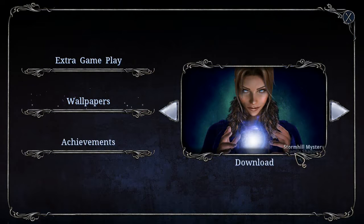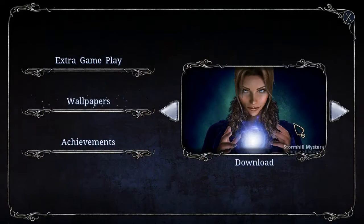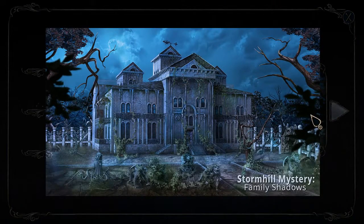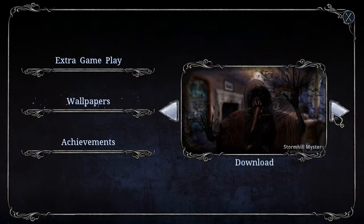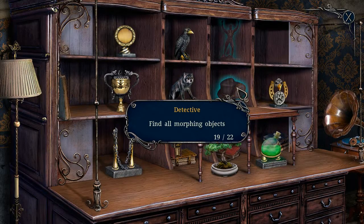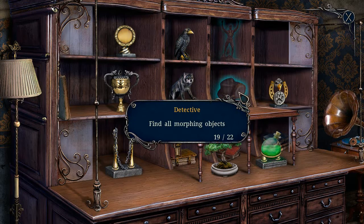Let's look at some wallpapers. Oh, it's like the map. Mansion. Okay, those are the wallpapers. And we have some achievements. Did not find all the morphing objects — not surprised. And therefore did not earn every achievement in the game. That's just the morphing objects left.